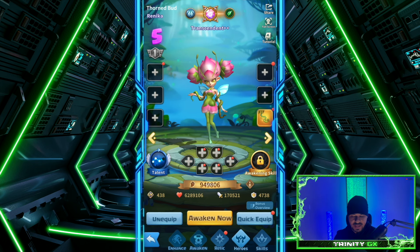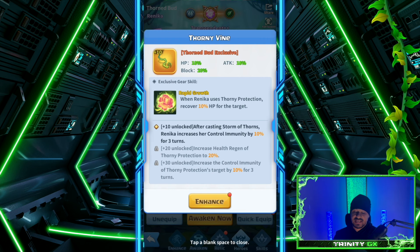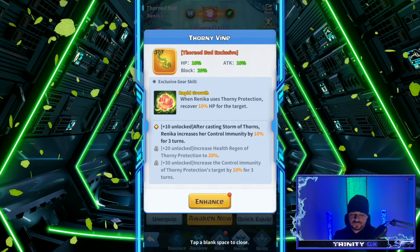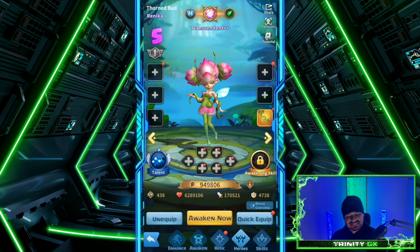The exclusive gear skill is crucial for most heroes. Level 10: after casting Storm of Thorns, Renika increases her control immunity by 10% for three turns — kind of underwhelming. Level 20: increase health regen of Thorny Protection by 20% — actually not bad. Level 30: increase the control immunity of Thorny Protection targets by 10% for three turns. Levels 20 and 30 are bonuses. I wouldn't focus on pushing her exclusive gear too hard, especially level 30.